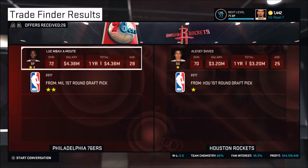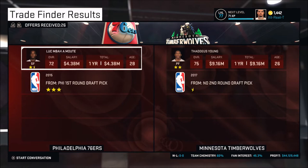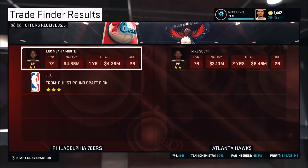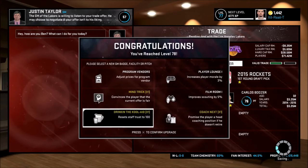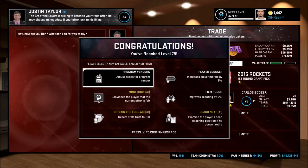Right now I'm trading Luke, Richard, and Bob Moutet. We're probably not going to get anyone who's going to be a starter — we're just building players we can eventually trade for other players. I'm not really seeing anything I like so far. It looks like Carlos Boozer and my first round draft pick for Bob Moutet — and we're actually gaining salary cap space.